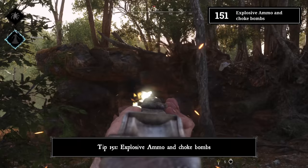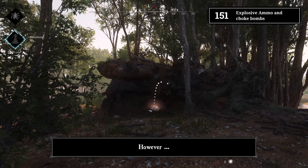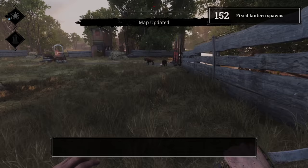Tip 151: Explosive ammo and choke bombs. Beside waxed dynamite, no explosive can go off in choke bombs. However, explosive ammunition will work just fine when people are in choke bombs.